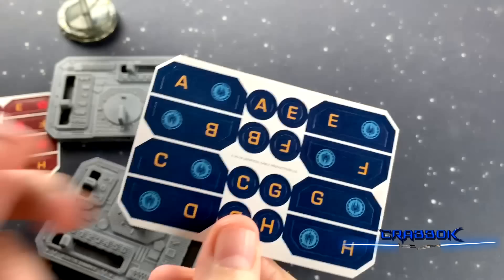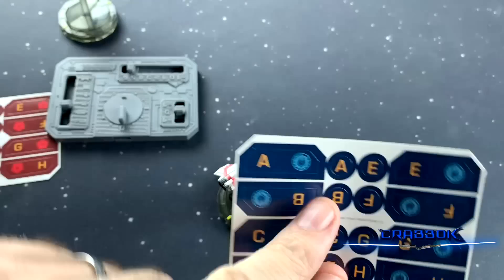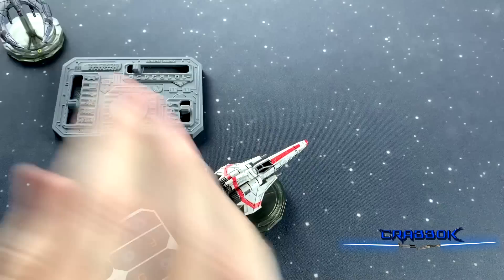The game also comes with stickers that you can use to mark your dashboard and your ship — blue A and blue A, red A and red A, and so on. This will be especially helpful when you have lots of different Cylon Raiders or Vipers on the board so you can distinguish them. For now I'm not going to mark them because I'm only using one of each.